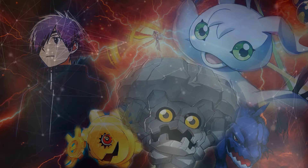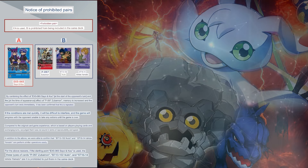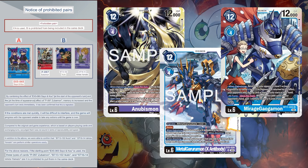With Nationals slowly ticking down, Galaxy Loop getting the choice restriction, and major decks like Anubismon, Melga X, and Mirage being clear choices, what are some other options to consider for Nationals? After some considerations and playtesting, Ukko Rush is another contender. I'll go over the cards, the strengths, and the weaknesses.